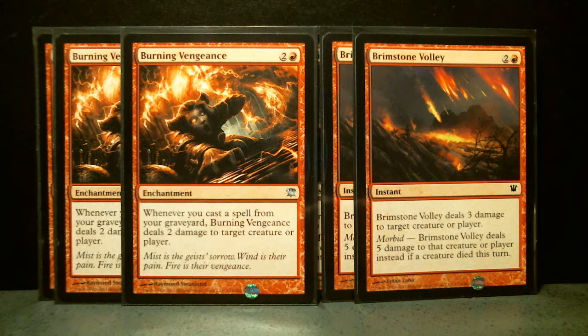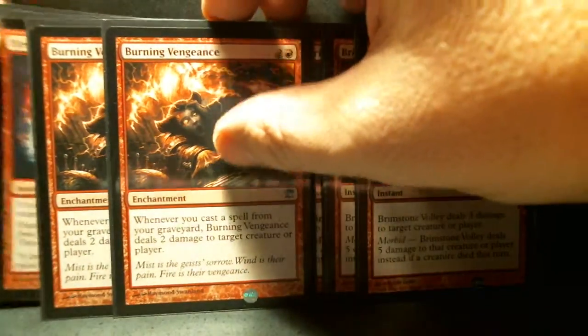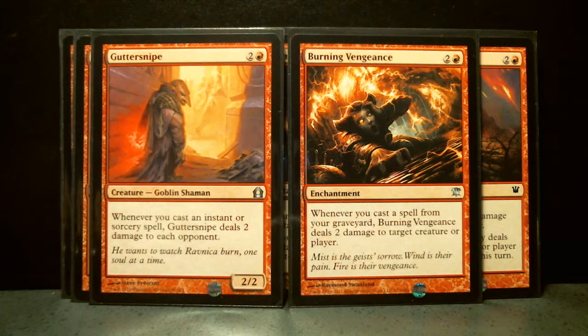Burning Vengeance is an enchantment. It just sits there and does its thing — whenever you cast a spell from your graveyard, Burning Vengeance deals two damage to target creature or player. If I put it side by side with Gutter Snipe, it's almost identical. They just put the same ability on a creature or on an enchantment. Frankly, I'd rather have it as an enchantment because it just sits there and does its thing every single turn.